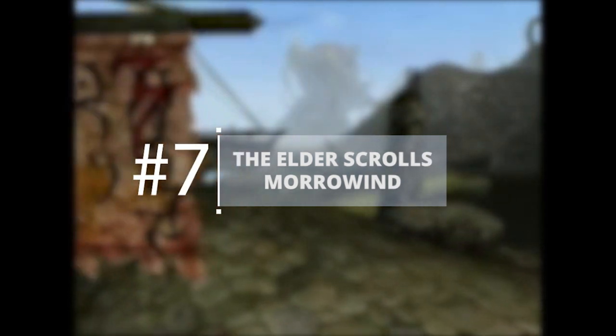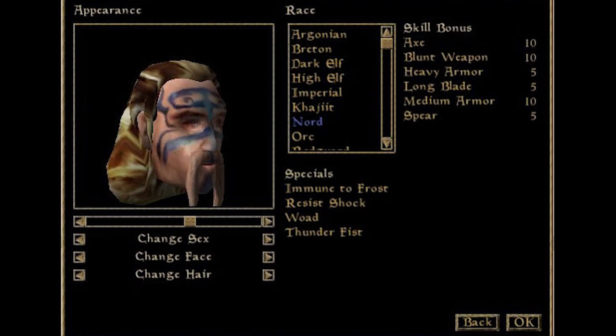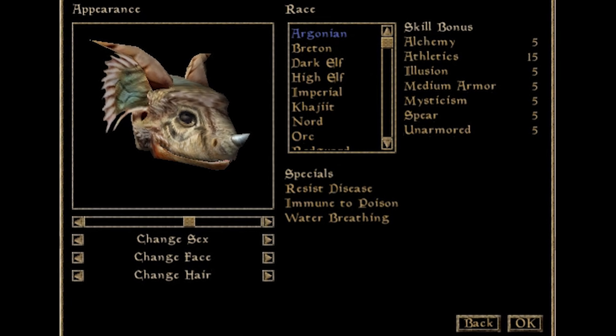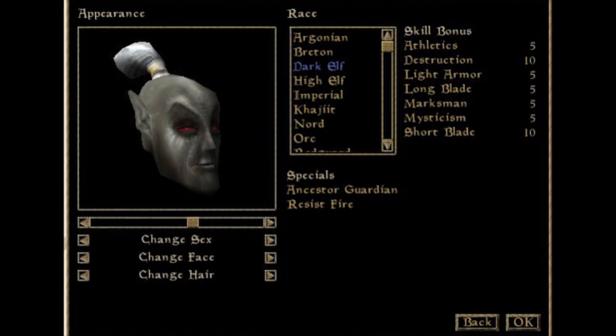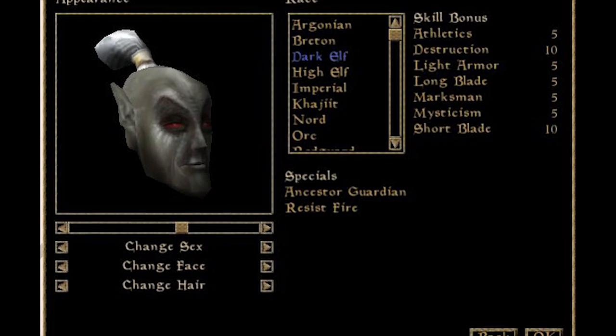The Elder Scrolls Morrowind: Another game that hasn't aged all that well. Morrowind was the last great Elder Scrolls game that offered a ton of player freedom, at least where the gameplay is concerned. The character creator is as bland as you'd expect from a game that's nearly 15 years old, lacking much of anything in the way of variety. Everything is so ugly by modern standards, it's hard to distinguish your face from a block of wood. Good thing you play the whole game in first person then.